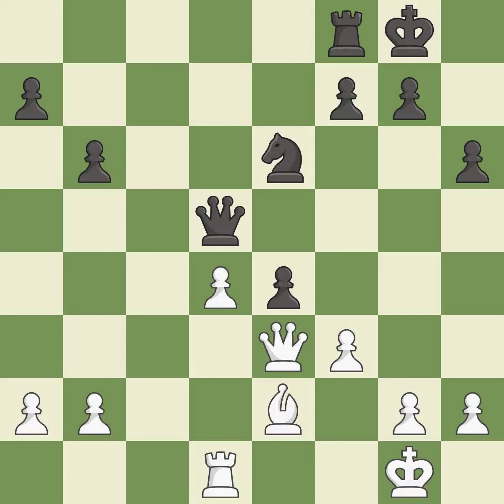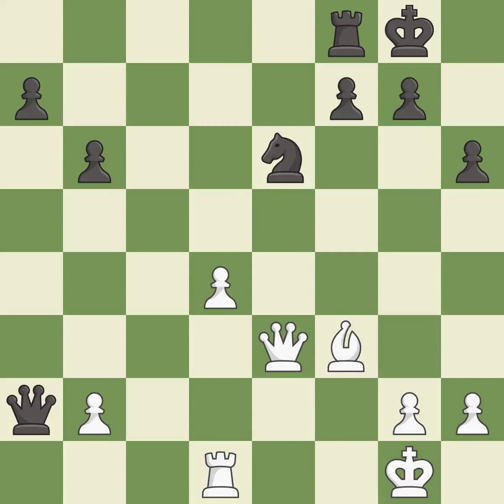This leaves a pawn without defenders. This threatens to kick a queen — it is an inaccuracy. This is the way to win a pawn — it is excellent. Takes back — it is best. That pawn was free for the taking — it is best. The opposing knight is kicked by a pawn and must now move or be captured — it is best. This move puts the knight on a safer square.